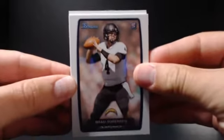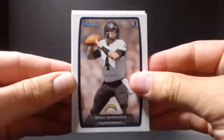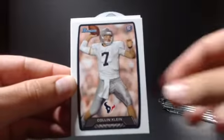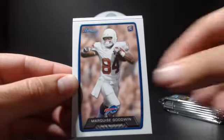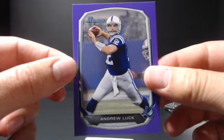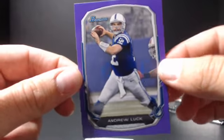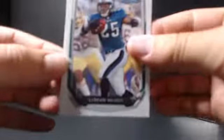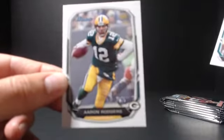Hopefully get a few nice rookies. Go ahead and pop the light up here. Brad Sorenson, Colin Klein, Marquise Goodwin. And nice — a purple Andrew Luck. That's cool. I like that card. A LeSean McCoy. And Aaron Rodgers.